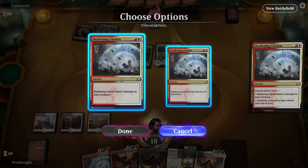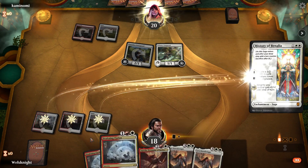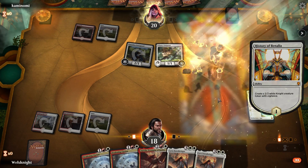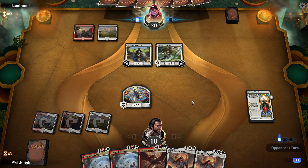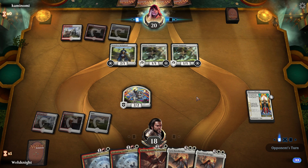Let's just slam History of Benalia and then hope we draw a land next turn to get Aurelia out. I'm expecting they'll probably drop a History of Benalia here as well — nope, another Adanto Vanguard.